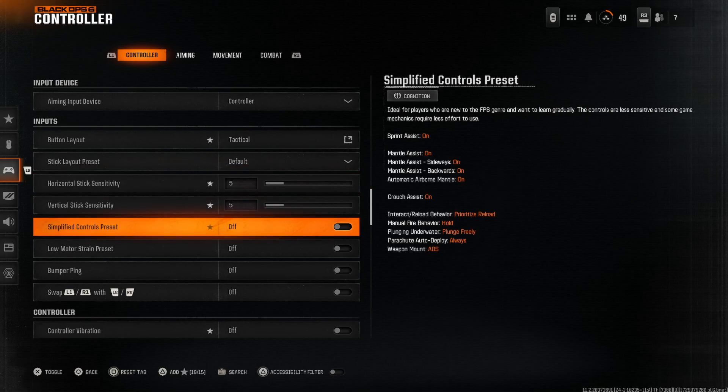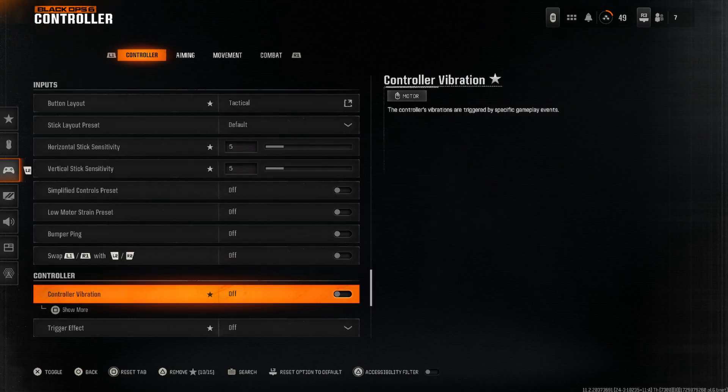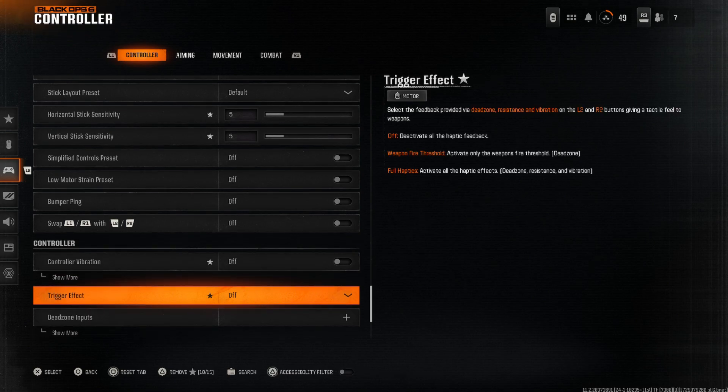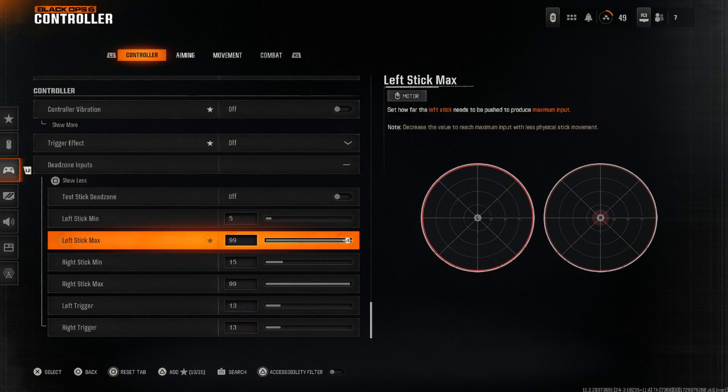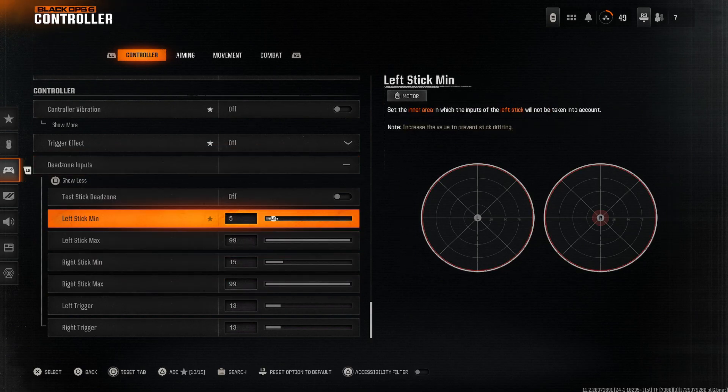These settings are set to off. Controller vibration I set to off, because when I'm in the moment it gets me distracted. Trigger effect I also turn off — if you have heavier weapons like LMGs, RPGs, or snipers, the triggers are harder to press with it on, so I keep it off. Dead zone inputs are personal preference. I have some stick drift, so I have my left stick minimum on the lower side, but everything else depends on your controller.